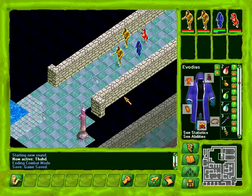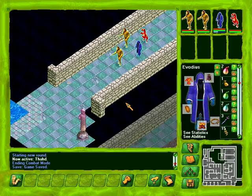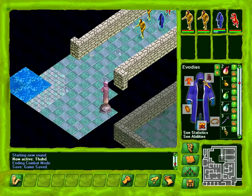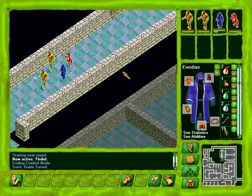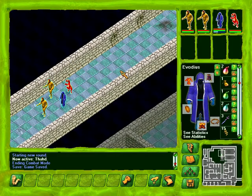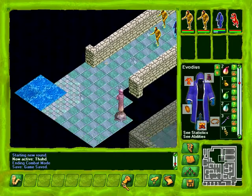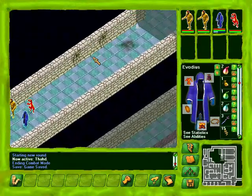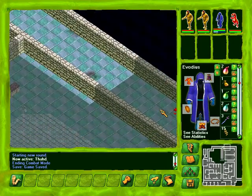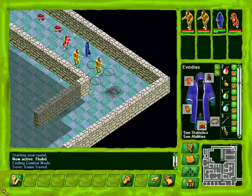Welcome back to my let's play of Geneforge 1 here on my channel Idle Wisdom. We are picking up mid-mission in the shaper school. Last episode we finished clearing the bandit woods for the last few items, then we came in here where we've been fighting fire wars, thawds, and a couple artillas, which are dangerous. We had some misadventures with a pot full of acid.